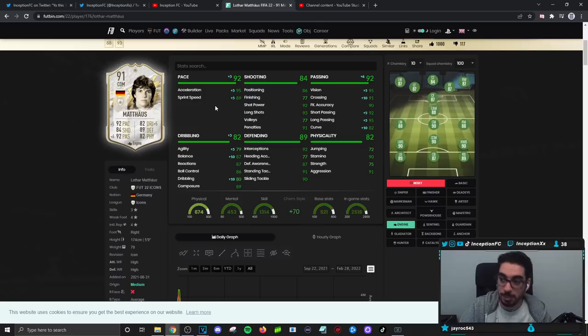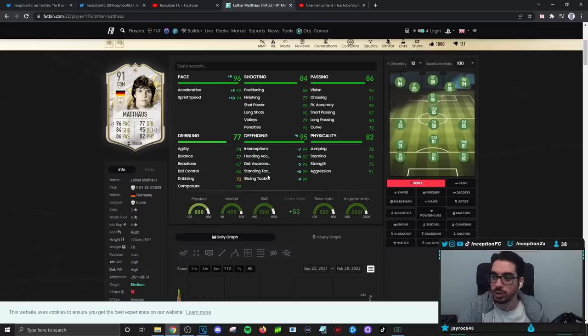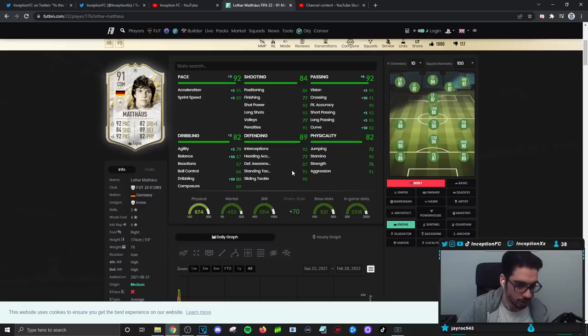The main thing you have to work with here is the work rates, because of his 90 stamina and the fact that his acceleration is higher than his sprint speed, which is really important. His defensive stats for base card stats are also set up really nicely, so you don't have to give him a shadow chemistry style. Although if you want to use him more defensively, a shadow will make the most sense because of the plus nine acceleration, plus ten sprint speed with some crazy defensive boost — especially with the high/high work rate and 92 defensive awareness.